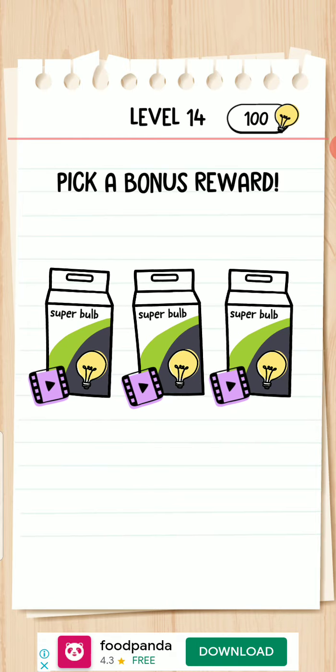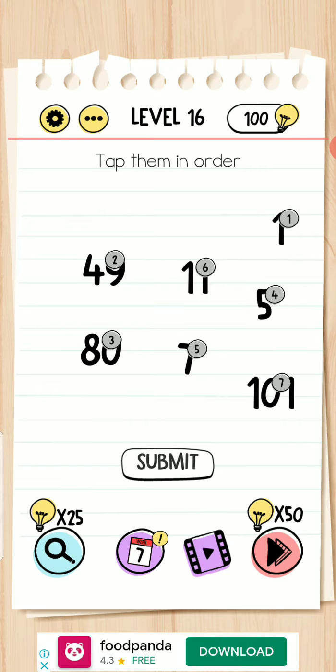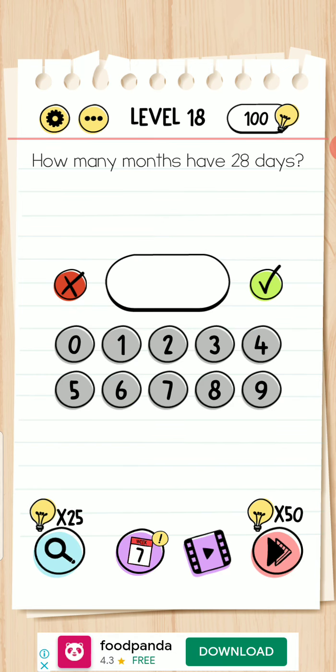Next, move forward to level 15. 149, 85, 711 — next. 40 — next. How many months have 28 days? Each month has 28 days.